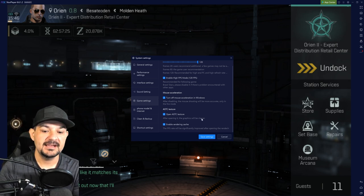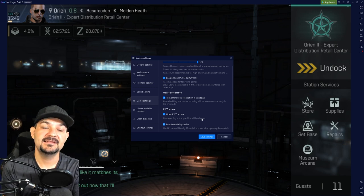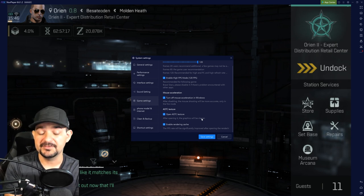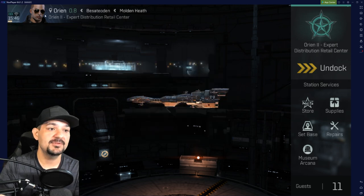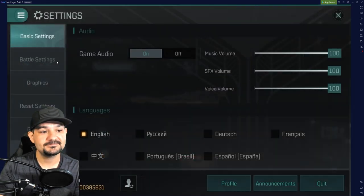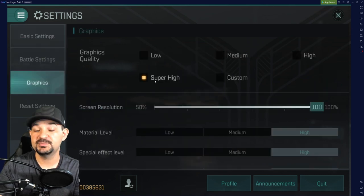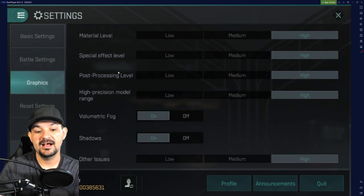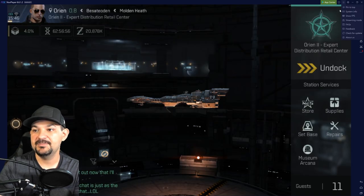Enable Rendering Cache - this is for FPS, it basically stores stuff up just in case it has to pull it up later. I'm running this game at 30 frames per second with no issue. If we go to in-game settings, I have the game set to super fine graphics settings, resolution at 100%, everything maxed out, and I have no issues with the game.